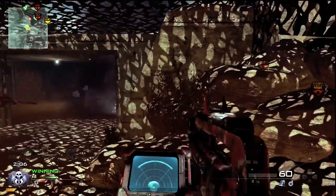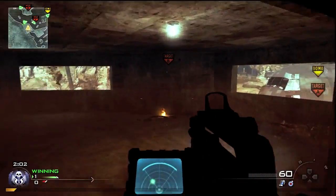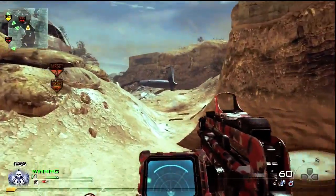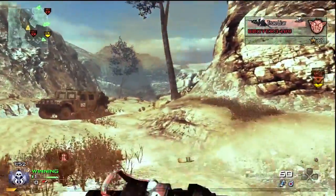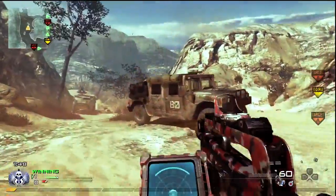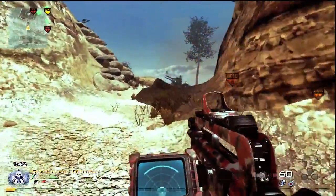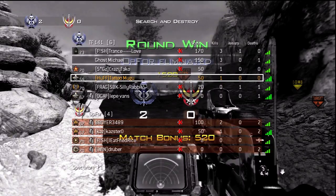I see a Claymore there, and there's a guy in the corner — but he gets killed by that guy. So I'm going to go over to A and look around to try to get a few guys. We have all our guys left and they're down to their last man. I try rushing to get that last kill, but I didn't really know where he was so I didn't have a chance.